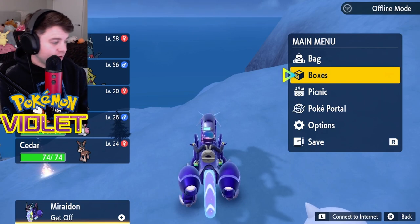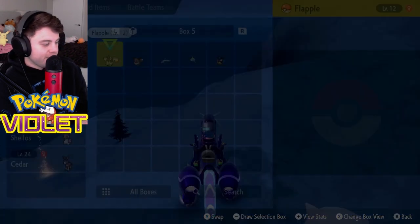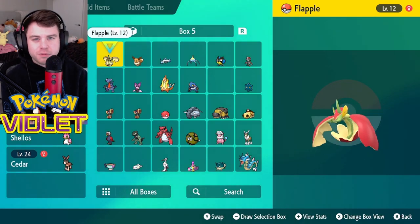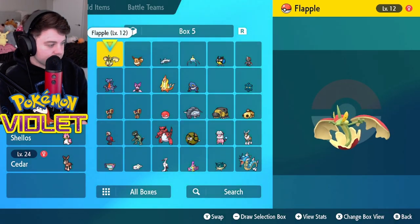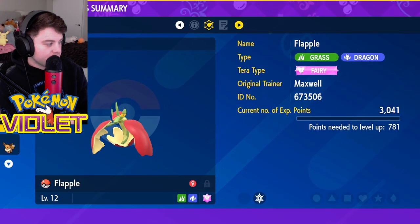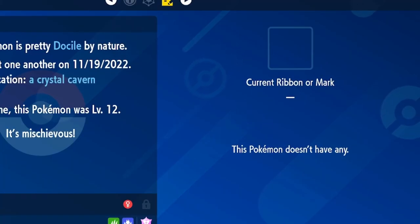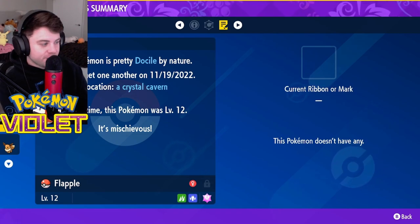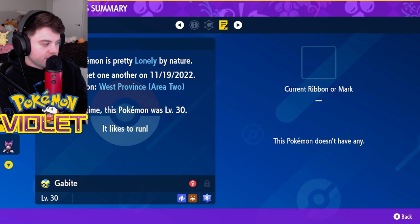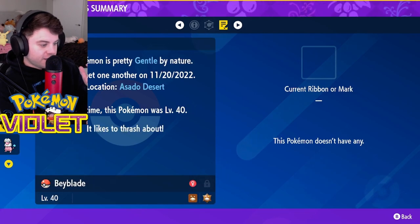Alright, so here's how we check. First, what you're going to do is click X and go to your box. Click the boxes, and then you're going to get to this page — just a box full of random Pokemon that you've probably caught. If you look at one of your filled up boxes, you're going to click A and check summary on the Pokemon. Then move over twice until you get to this page. And if you see on the right, it says current ribbon or mark. You can just click up and down to move between the Pokemon in the box, and keep going until you see that screen change.